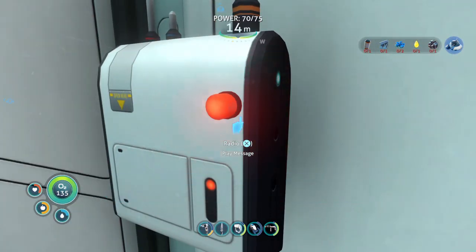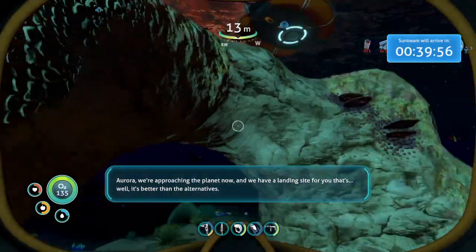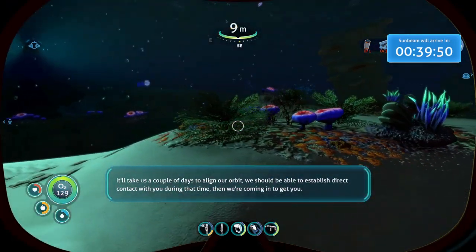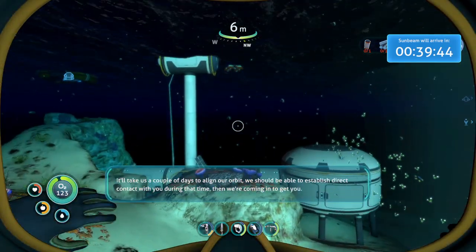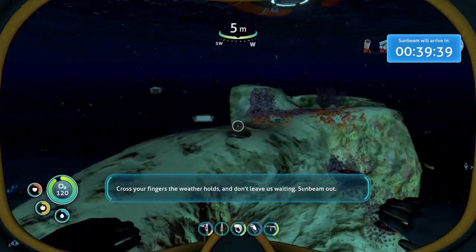Vital signs stabilizing. Aurora, we're approaching the planet now. We have a landing site for you — it's better than the alternatives. We've sent you the coordinates. It'll take us a couple of days to align our orbit. We should be able to establish direct contact with you during that time, then we're coming in to get you. Cross your fingers the weather holds — don't leave us waiting. Send me out. All right.